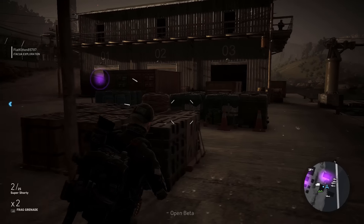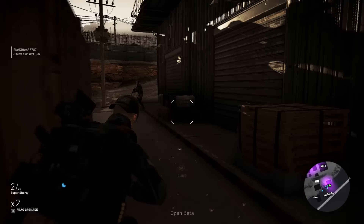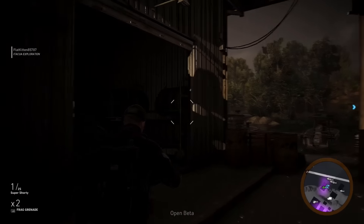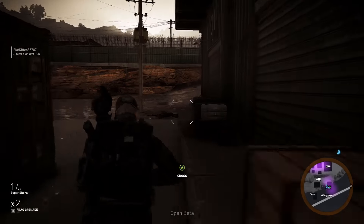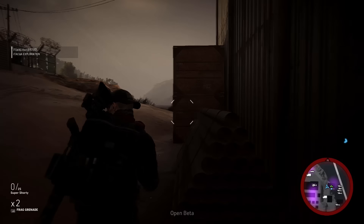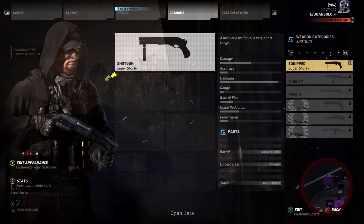Yo, what is going on everybody? It's Juan Solo here with Squad Gaming and welcome back to the channel. Thank you so much for tuning in today guys. In today's video we're gonna be talking about some more Ghost Recon Wildlands weapons, in particular the shotguns. Unfortunately, there's only actually three different shotguns in the game, and then there's one variant that you get from killing a boss of a region for each of those three shotguns. So we're gonna dive right into it.